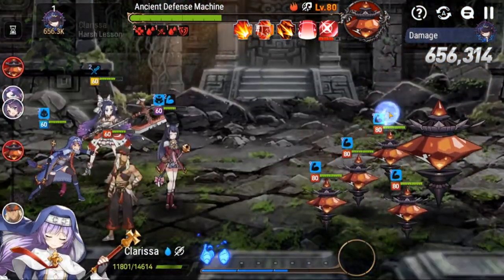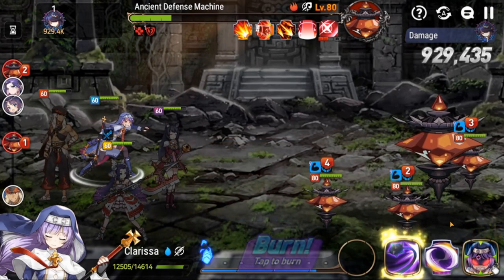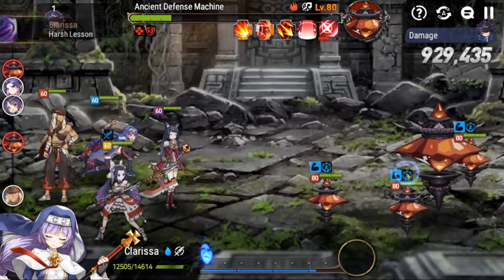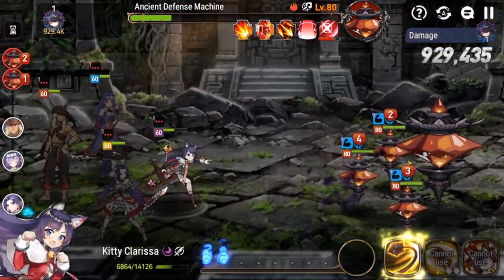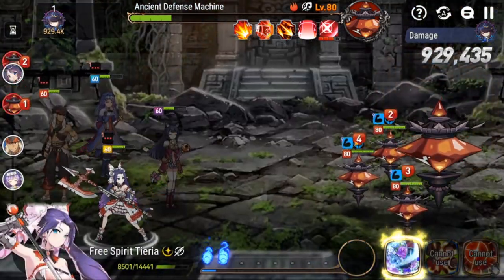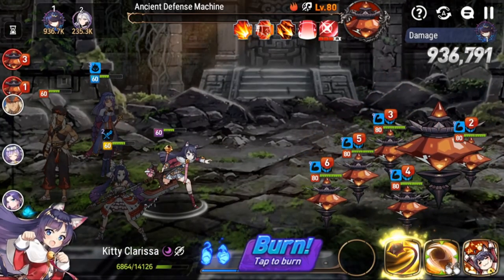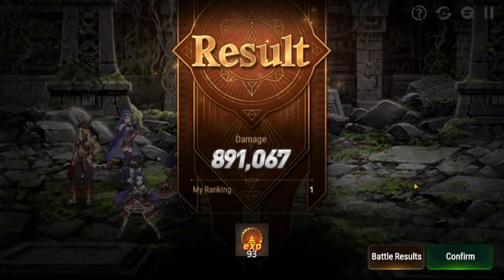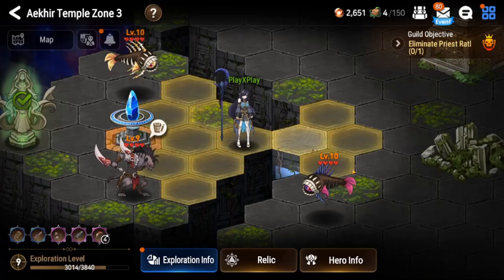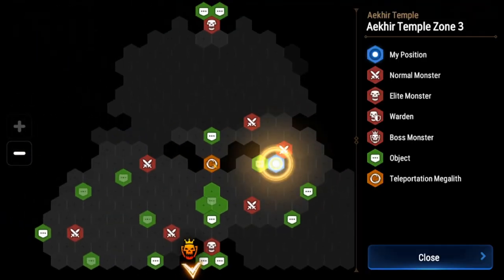Units like Arbiter Vildred, Kitty Clarissa, and regular Clarissa are great here. Clarissa hits with an AOE every time she gets a kill, so that's what you need — take out those mini lamps and deal as much damage as possible. We did almost a million damage but ran out of time. By the time we came back, a guildy was able to finish it off. This lamp mini boss is definitely doable by just one guildy.